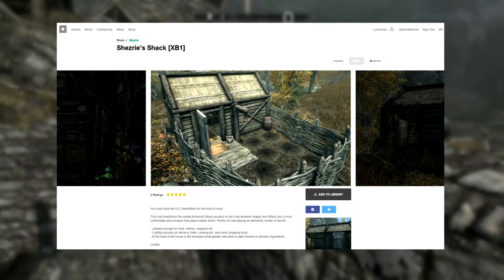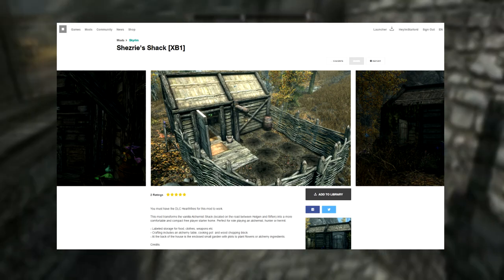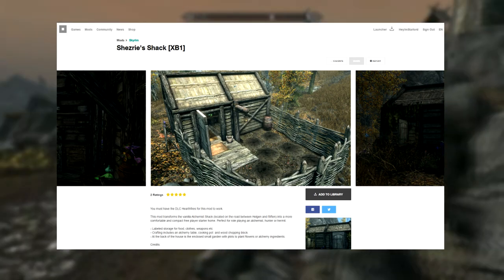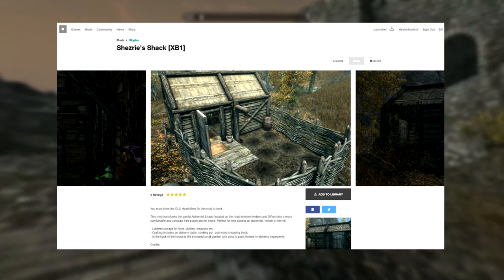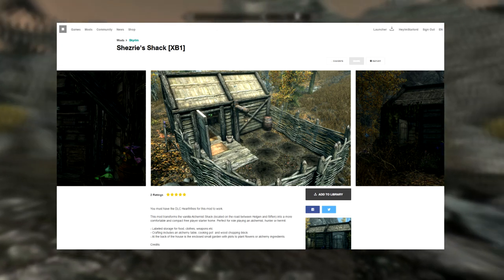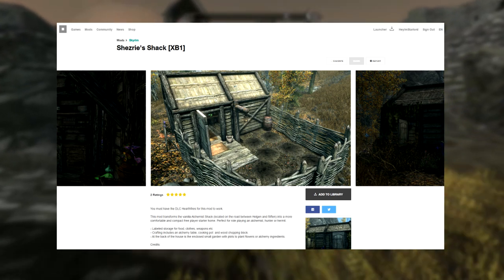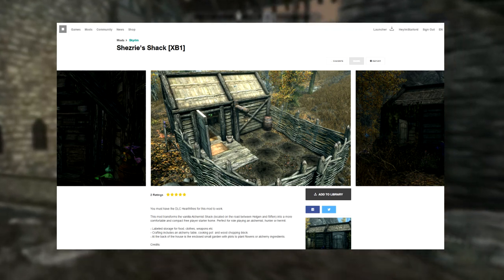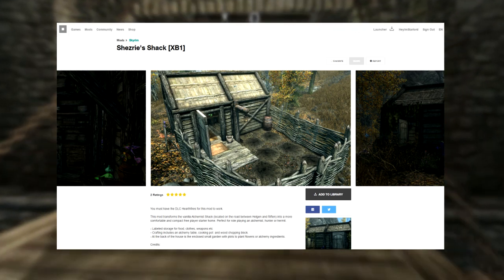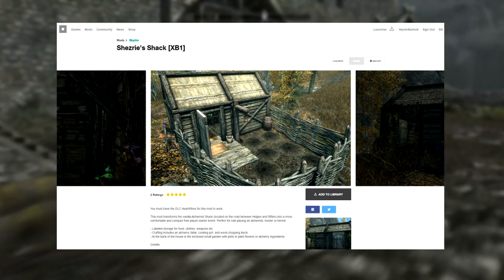Moving on to mod number three, we have one called Chesrie's Shack — sorry if I pronounced that wrong. It is in the Hearthfire DLC, so you must have that DLC for it to work, whereas if you have Skyrim Remastered you get all of the DLC. Basically what this does is transform a vanilla shack into a better, more compact, comfortable player starter home.